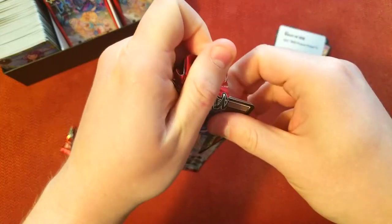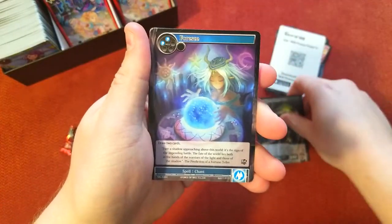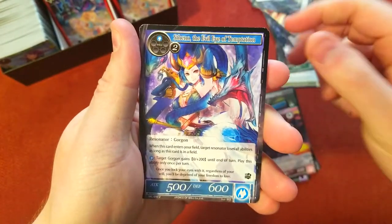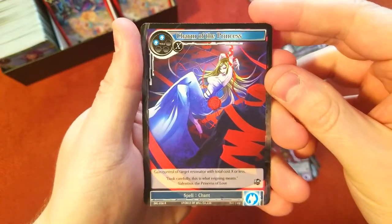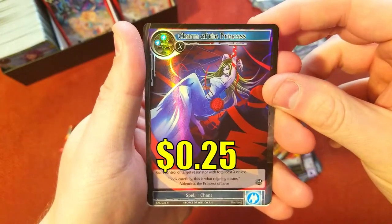What do we got in this one? I want to get all the promo foil stamped cards — that's what we want to be getting here. All right, that one's pretty cool looking — Scion of Ancient Lore, there's our rare — Charm of the Princess, magic stone, and wow, look at that foil Charm of the Princess. Oh yeah, okay!